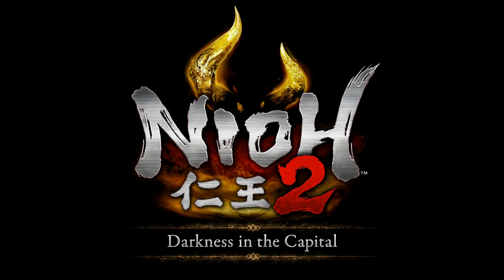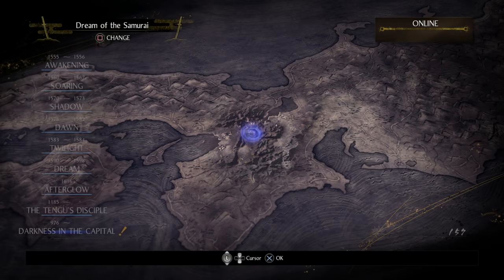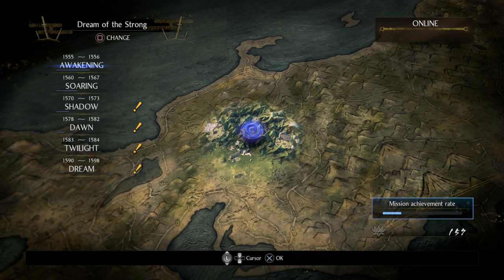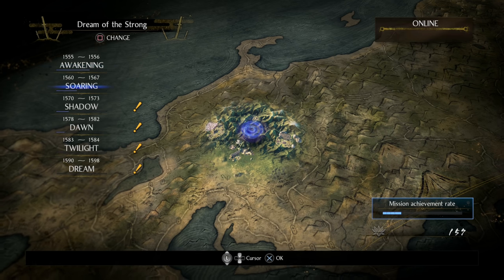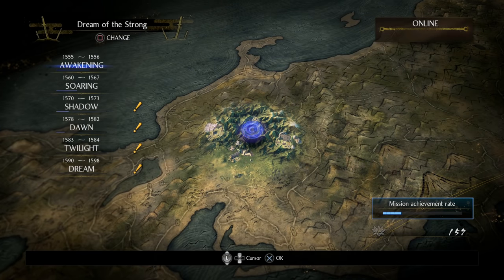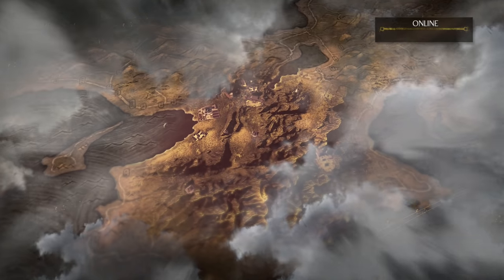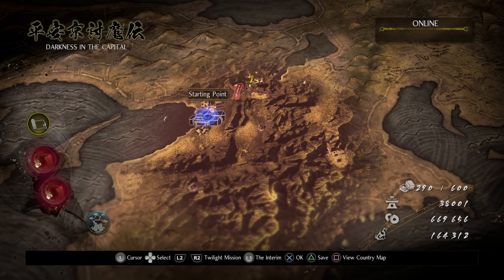While this walkthrough is intended for Way of the Samurai, if you have this DLC you should have access to Dream of the Strong as well. I want to point out that I've basically done just a couple main missions on Dream of the Strong, just enough to get access to some Fable Number Sight for tampering and whatnot, just to set expectations here.